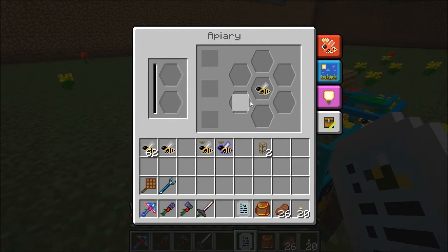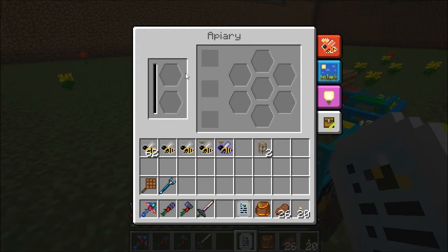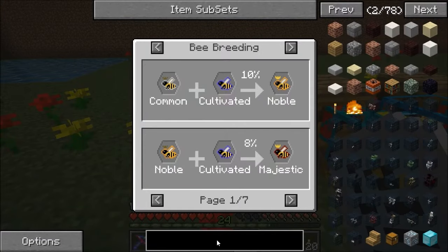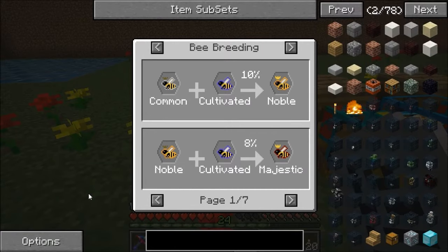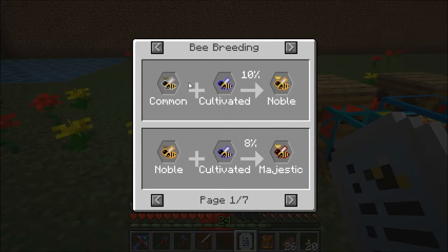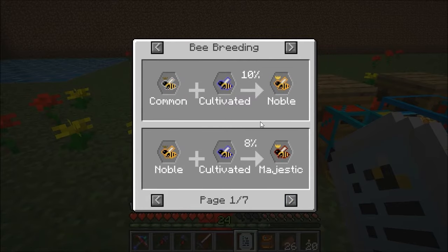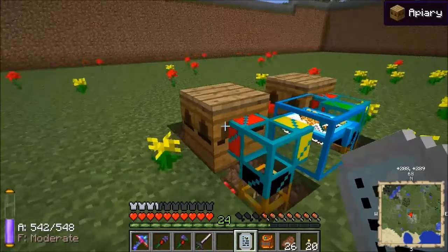What we're going to do now is drag all these out and try to mutate them. Because we've got NEI plugins let's look at what cultivated can go into by pressing U. So common and cultivated can become a noble. What we actually want is just common and cultivated - common and cultivated can become a diligent with a 10% chance. So that's what we're going for here - a common and cultivated pairing hoping to get a noble or a diligent.